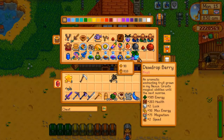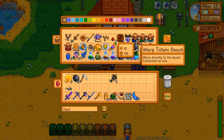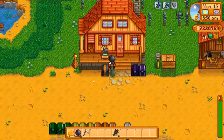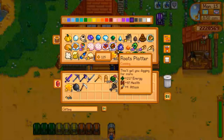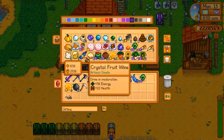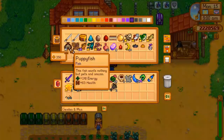Do I need anything else to go to Ginger Island? Maybe we'll take a few bombs — those seem to come in handy once in a while. I think I have warp totems to the farm there already. Let's get a gift for Olivia, and we might as well take something for Victor as well. We'll take the duck feather for Victor and the wine for Olivia, and hopefully we get a whole bunch of heart levels with her.